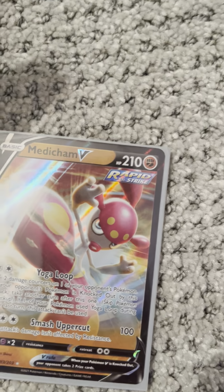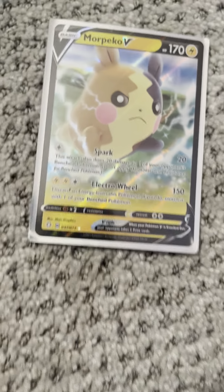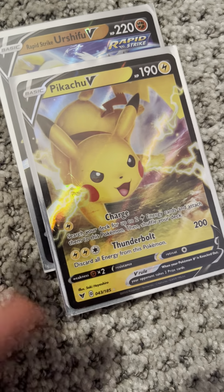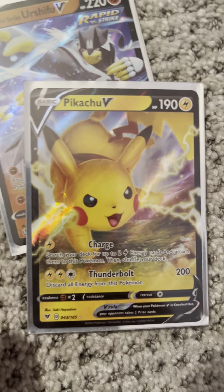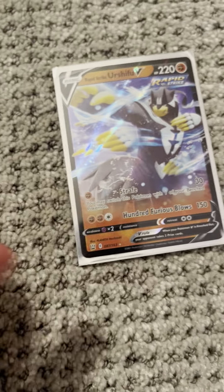Next, we have a Mu V from Fusion Strike. Next, we have a Medicham V from Evolving. Next, we have Morpeko from Shining Fates. Next, we have Neuvern V from Evolving, and a Neuvern V from Black Star Promo. Next, we have a Pidgeot V from Lost Origin. The Pikachu V is from Vivid Voltage. And behind Pikachu, we have Rapid Strike Urshifu from Battle Styles.